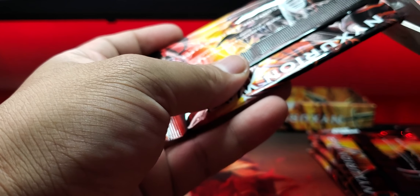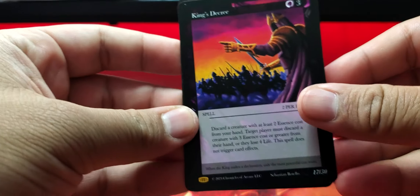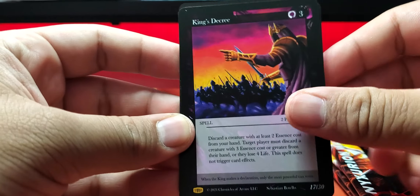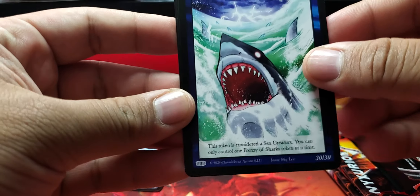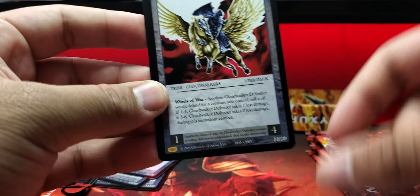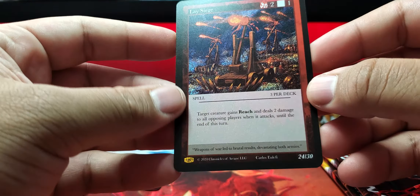Now we go to the regular one. We got King's Decree — art done by Sebastian, beautiful art. Frenzy Sharks. You see, it did not go in order. Cloudwalker Defender, done by Poncho. And Lay Siege — Gold Rare. So there you go. So far the non-alternating is winning.